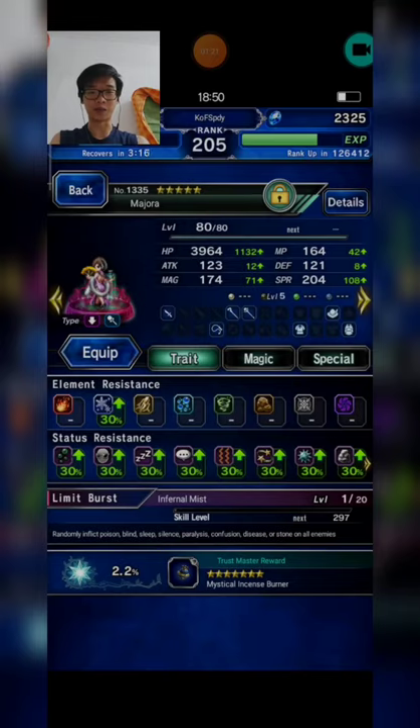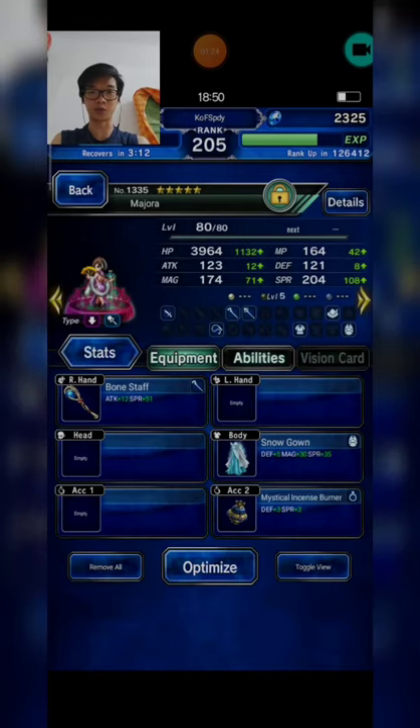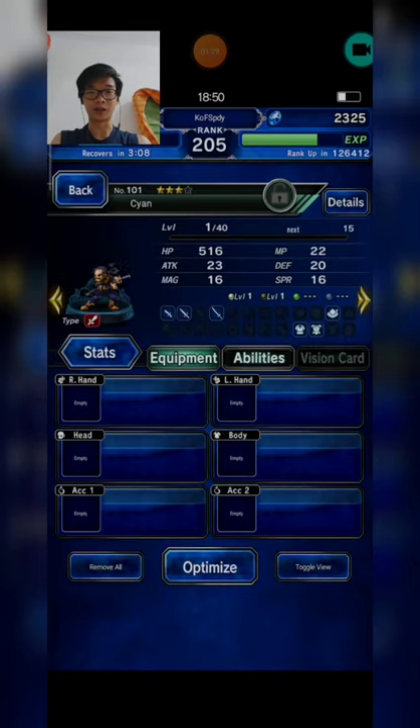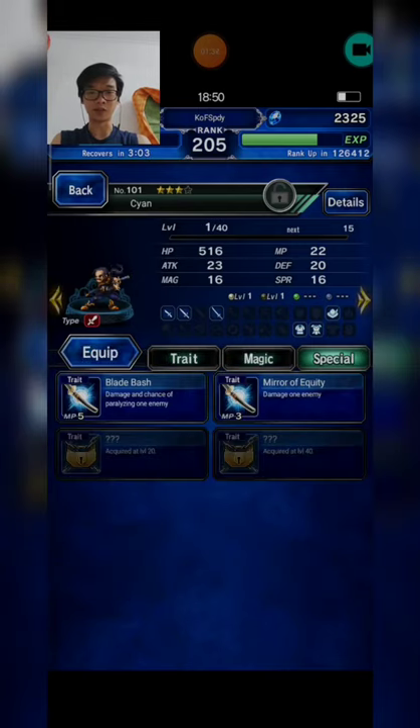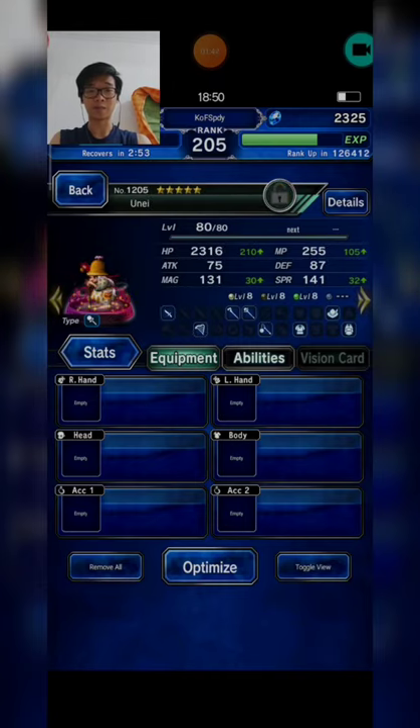This is my squad. I bring Majora as my breaker — you don't need to equip her with any gear or materia. Then I bring Saiyan at level 1 only, because I need his Bladebust ability. Next I bring Santoto and Yune as my tornado units.